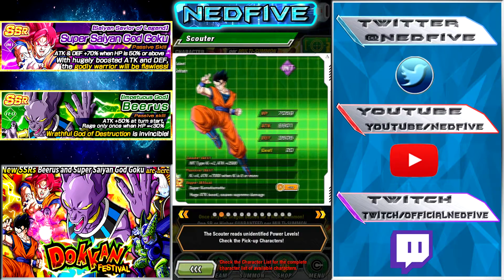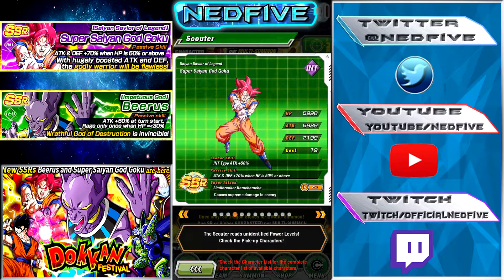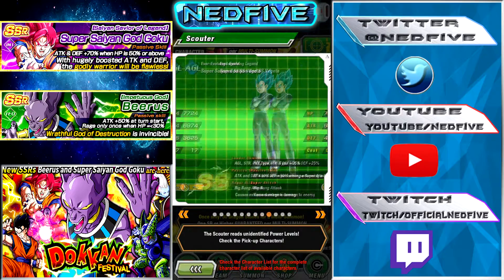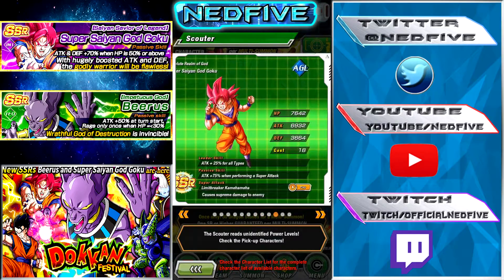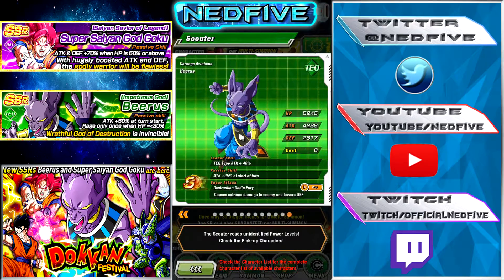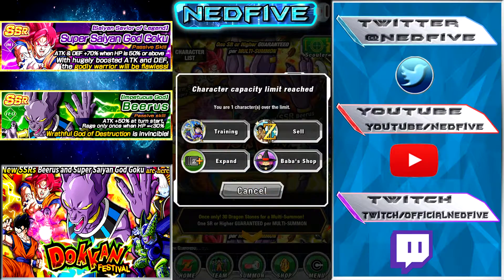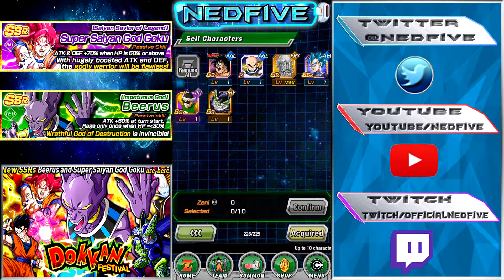Ultimate Gohan looks incredible. We've got Cell again. The new Int God Goku, which is just an incredible card by itself. Strength Beerus, Tech Whis, Int Whis, the Super Saiyan Blue AGL Goku and Vegeta, Super Saiyan God AGL Goku, and the SR Physical Whis, along with the Tech Beerus. I'm hoping I can at least get the Ultimate Gohan.